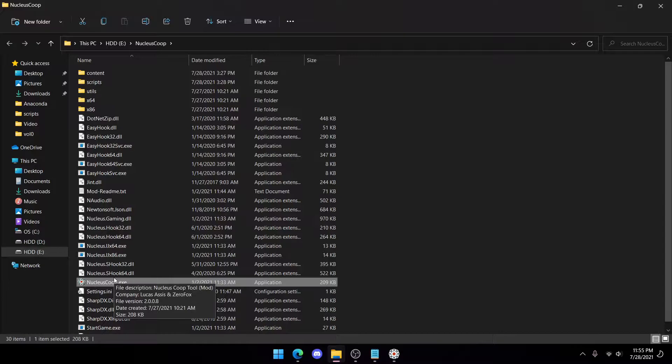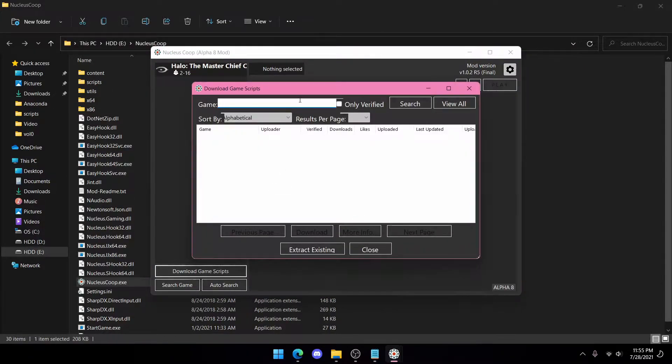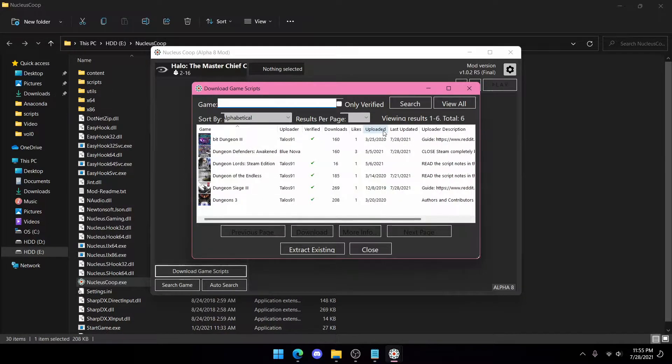First you want to download Nucleus Coop from the link in the description. It will look like this. Press 'Download Game Scripts', type in 'dungeon' and it should show. Press Enter to search and there it is.